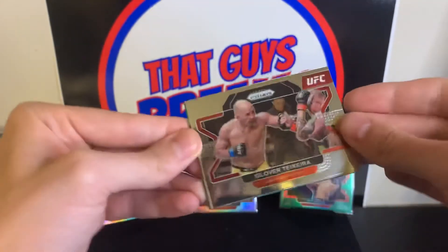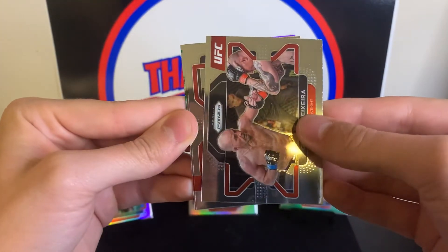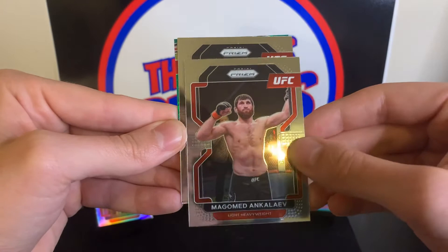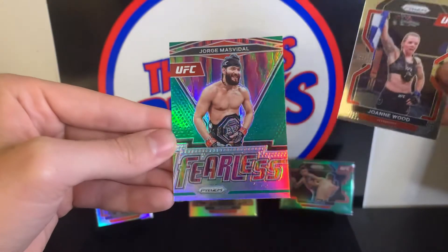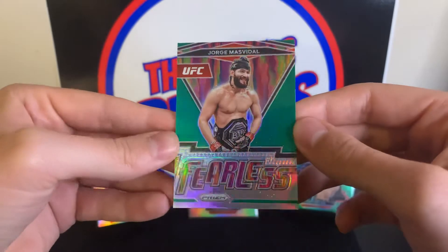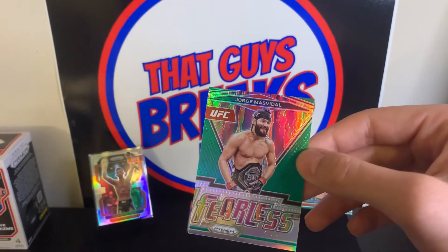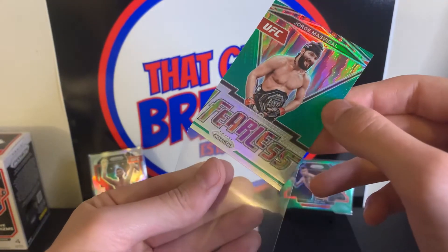And we do — we have a green insert, Glover Teixeira. Ankalaev, Joanna Wood, and we have a green Fearless — holy cow, look at how nice that card is. Green Fearless Jorge Masvidal — so that's not numbered, but that is a clean looking card right there. So we will go over some of the hits here.